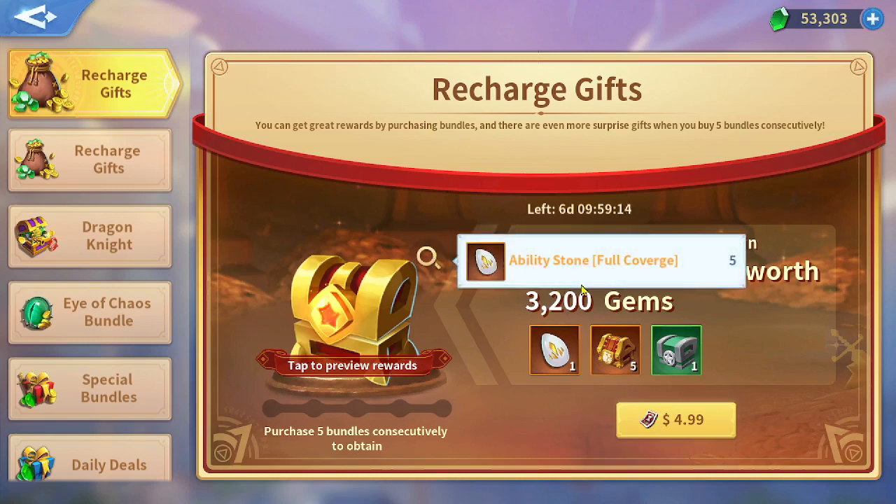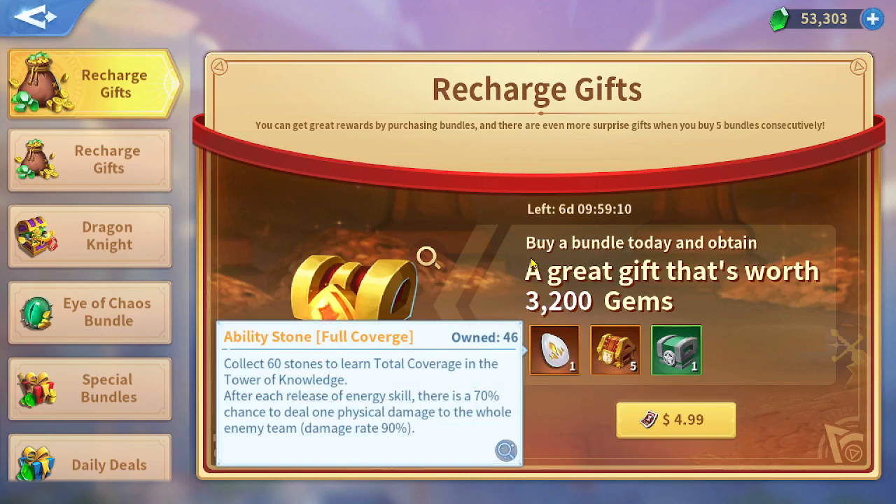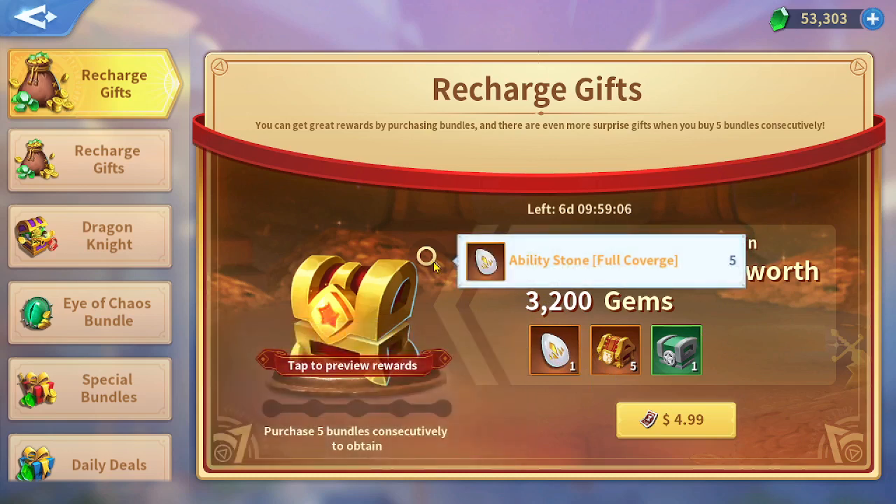Inside that chest are five ability stones of the same scale. So for seven days of purchasing you get seven ability stones, plus an extra five if you purchased five times — giving you ten total if you want to spend efficiently on ability stones.